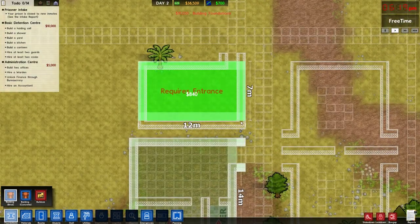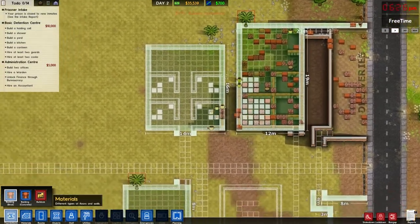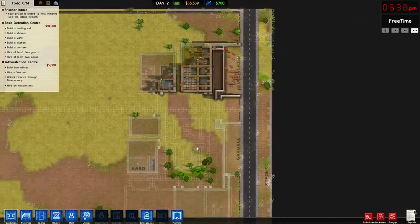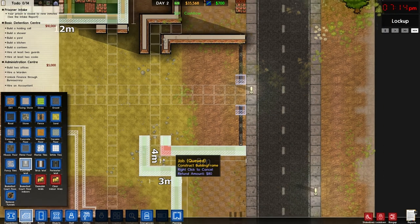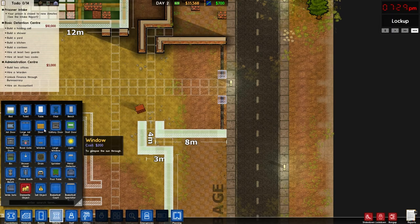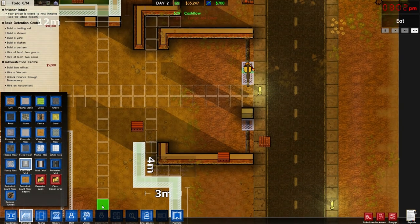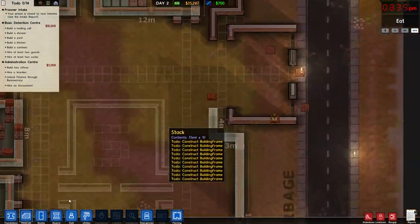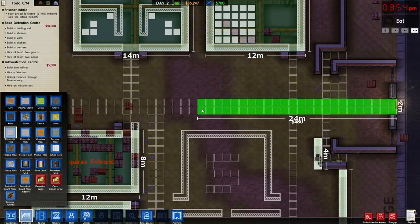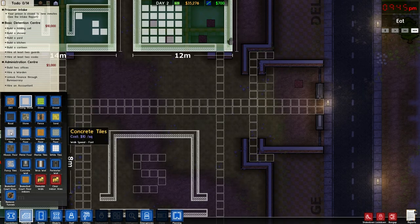We'll build a common room but need to watch our money to complete this grant. Let's go with the Administration Center grant first to get that going. I should add a door up here and replace that with a concrete wall — that might look cooler. Let me add some concrete wall there and a large jail door. For paths, gravel is slow and concrete tiles are fast walk speed, so we're going with concrete tiles.